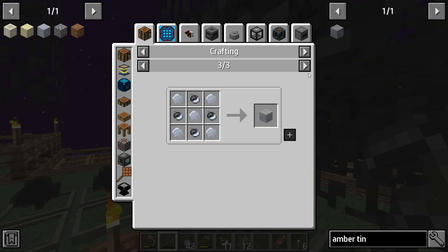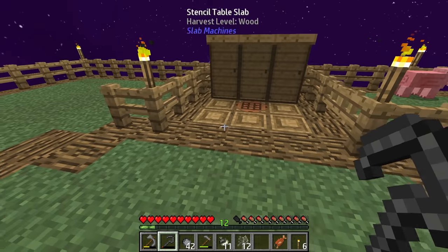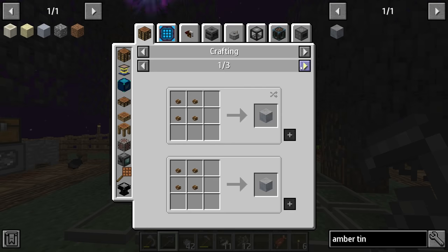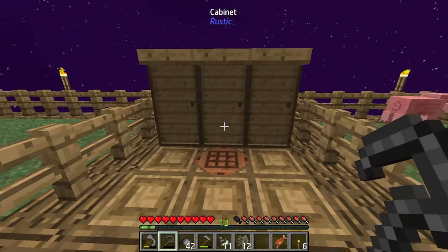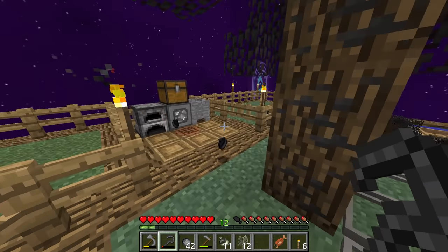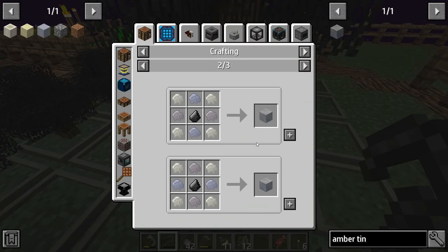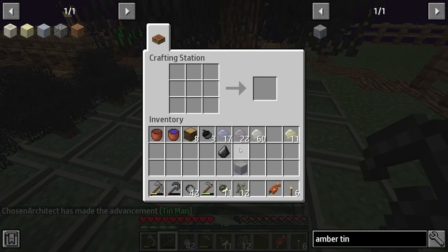Tin amber has a couple of different recipes. You have the recipe once you get a tin sapling, and you have the recipe for creating it without a tin sapling. For that, you're going to need gravel, bone, and clay with flint. We have clay, we have gravel, and we need some bone and some flint. We should have gotten flint from the gravel drops. This should give us enough to get two of these amber pieces. Let's go ahead and make one for right now — and we've got ourselves tin amber.